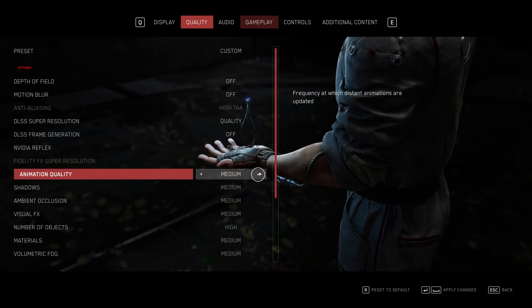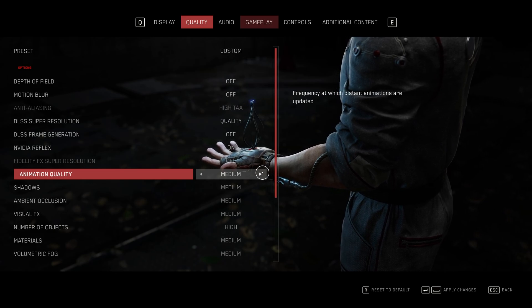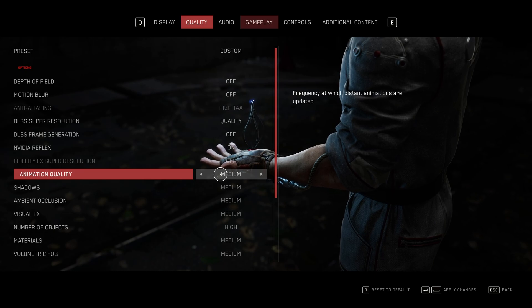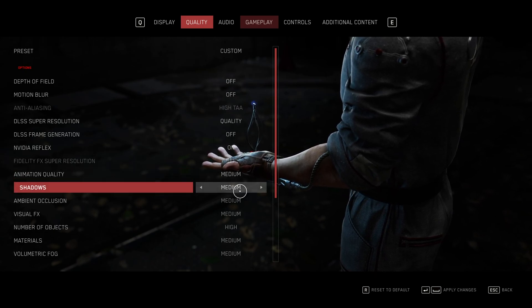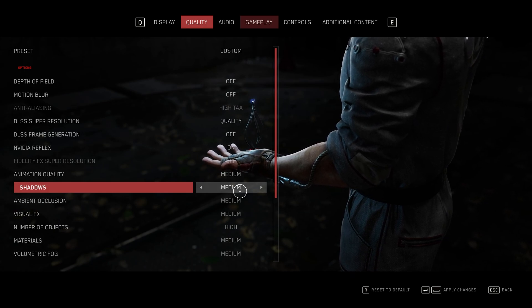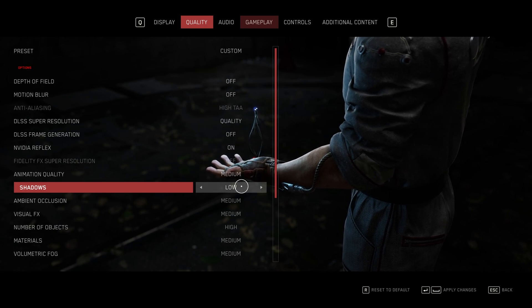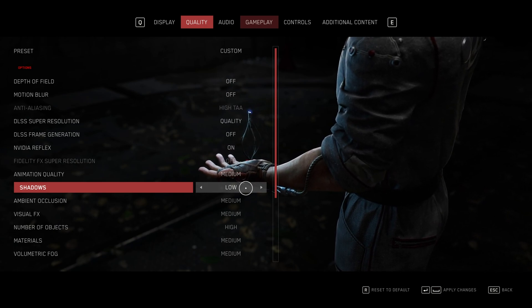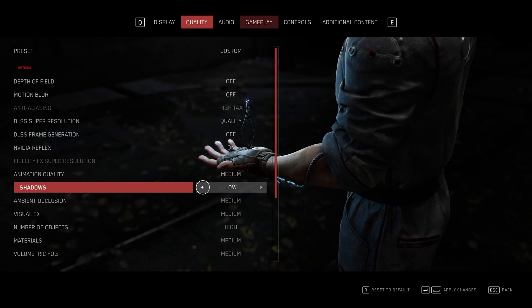Animation quality should have barely any effect on FPS in-game, but if you're watching a cutscene and finding that your FPS is dropping quite a bit, set this to medium or low. I'll leave it on medium. Shadows — as this isn't necessarily a Twitch shooter but does have some shooter elements, it's more of a story-based game. I'd recommend leaving this on low or medium. If you don't mind bad-looking or pixely blurry shadows, set this to low for better FPS. I'll leave it on low.